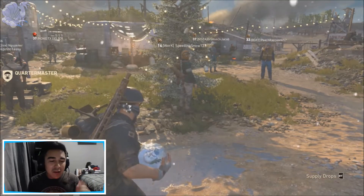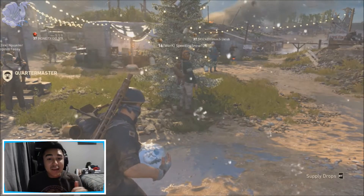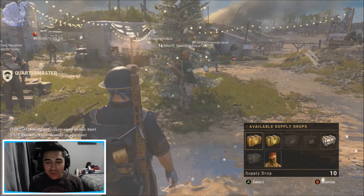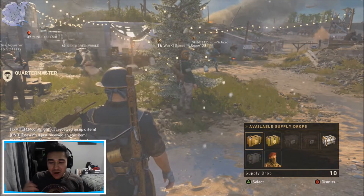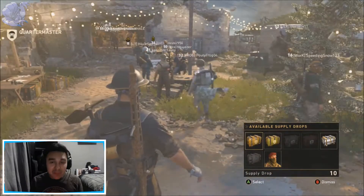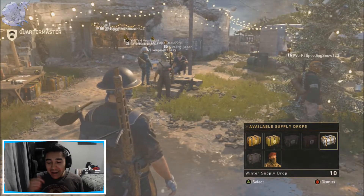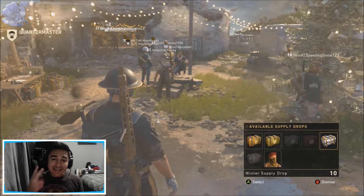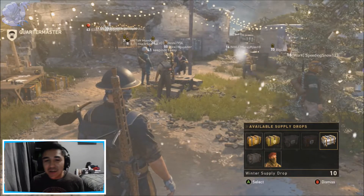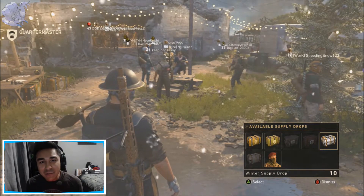So if you don't know, I do a Supply Drop opening every single month, and since it's so easy to get Supply Drops in this game, I racked up 10 Common Supply Drops, 10 Rares, and 10 Winter Supply Drops. I got those 10 Winter Supply Drops just by playing 2 hours of Call of Duty World War 2. Smash that like button if you want to know how fast I get Supply Drops, and comment down below — I might make a video about it.